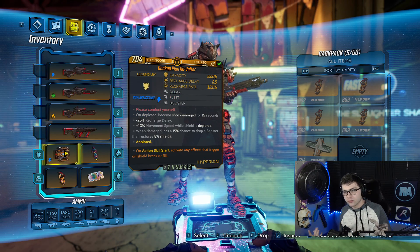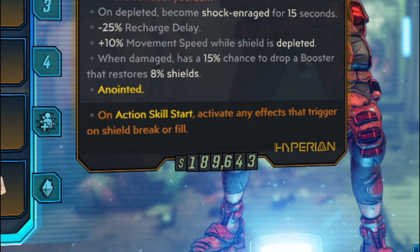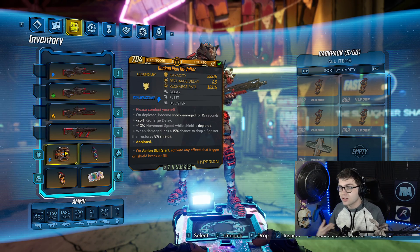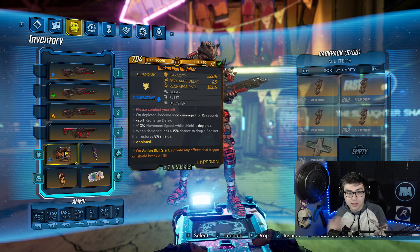For the shield, we're going to be using the Revolter. This probably comes as a shock to nobody — no pun intended. On Axial Star, activating any effects that trigger on Shield Break or Fill is going to make you shock and rage, getting more fire rate and more damage, which obviously works really well with the Sandhawk. You're going to be able to melt everything in one shot, and if it's a bigger enemy, you're looking at one to two shots.